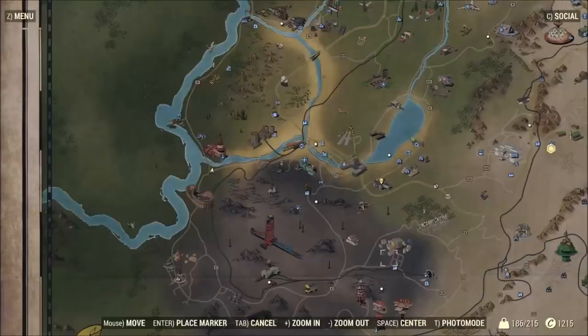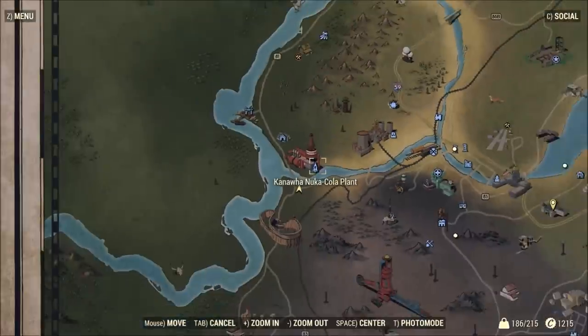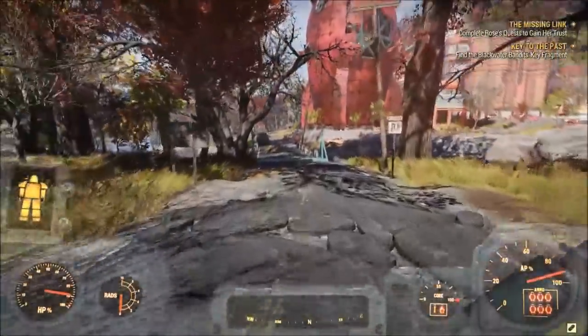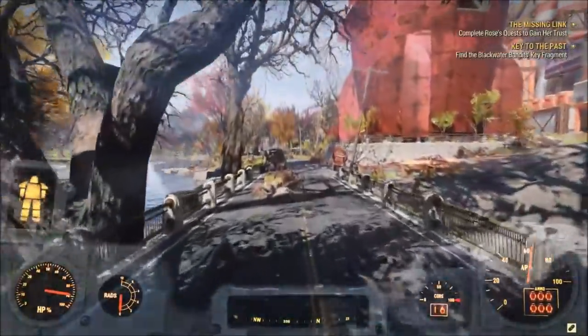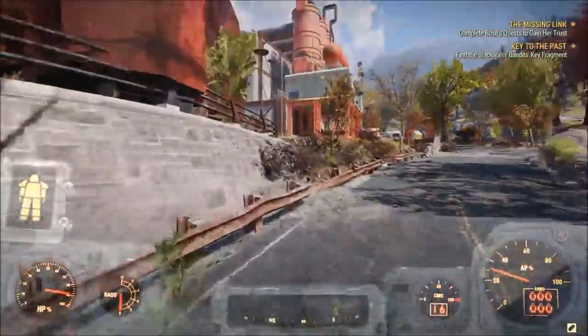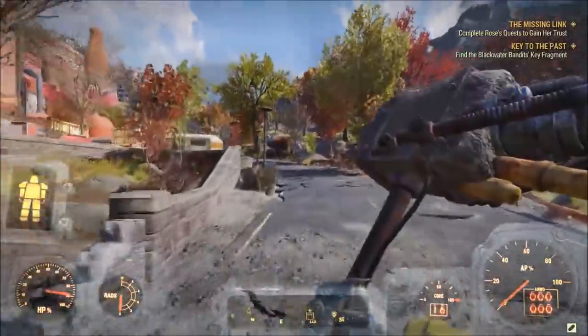Alright guys, so to do this exploit you are going to have to come to the Nuka-Cola factory. If you don't know where this is, it's kind of located south of Vault 76. It's kind of in this little river area surrounded by a whole bunch of other towns. It's really not that hard to miss, but when you fast travel here you're going to spawn exactly where I do. Just come across this bridge and at the Nuka-Cola sign, you're going to want to take a right.